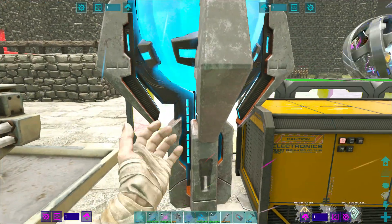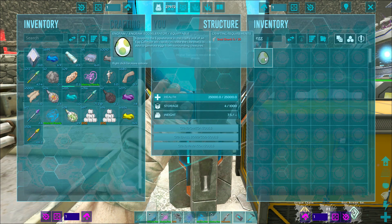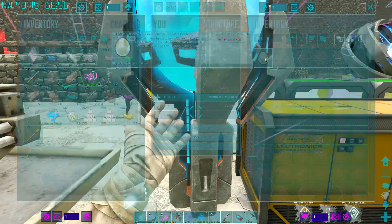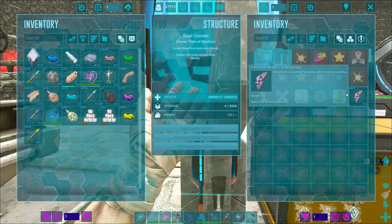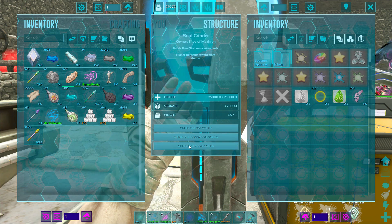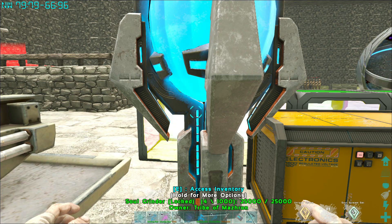Accelerator-wise, go to the soul grinder and type in egg — it shows right here: egg accelerator. This only requires 25 soul shards. As we've talked about before, in the soul grinder you can grind down your different souls — omega souls, boss souls, or paragon souls — and get soul shards. You only need 25, so it's a relatively cheap, easy, and simple combo.